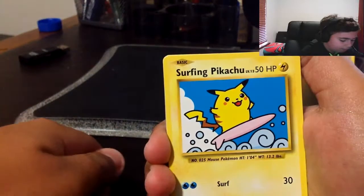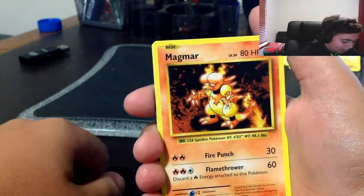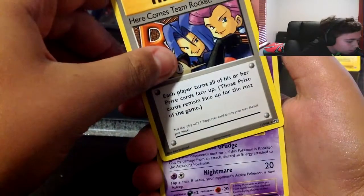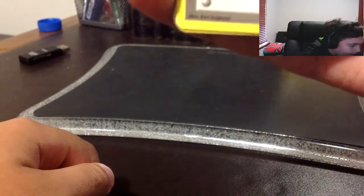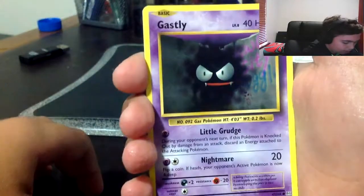Another secret rare - Surfing Pikachu! So they must not be that rare. We'll still put it up the back though because it's still a secret rare and it's got Surf. That's so funny. Magmar... Here Comes Team Rocket - that's so cool! Wait, hold on - that's a secret rare as well! Oh my gosh, I thought it might be. 130 out of 108! Oh my gosh that's so cool, man!